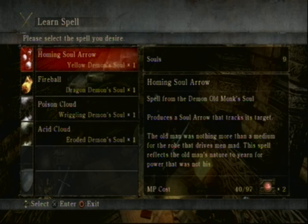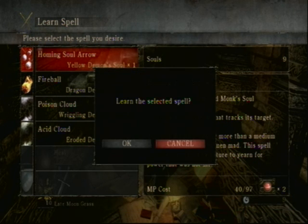Just one last thing — the Yellow Demon Soul. We have three things we can do with it: make the Black Phantom Banishing spell, which isn't very useful; make the Insanity Catalyst; or buy the Homing Soul Arrow. The Insanity Catalyst takes out nearly all of your magic, so we wouldn't really be able to cast anything with it. So I'm going to go with the Homing Soul Arrow.